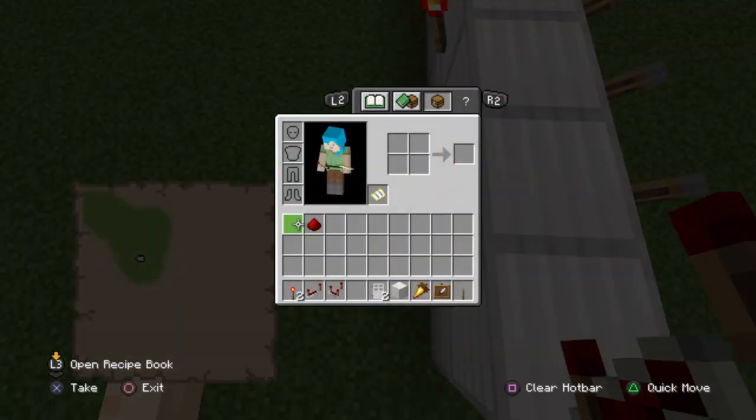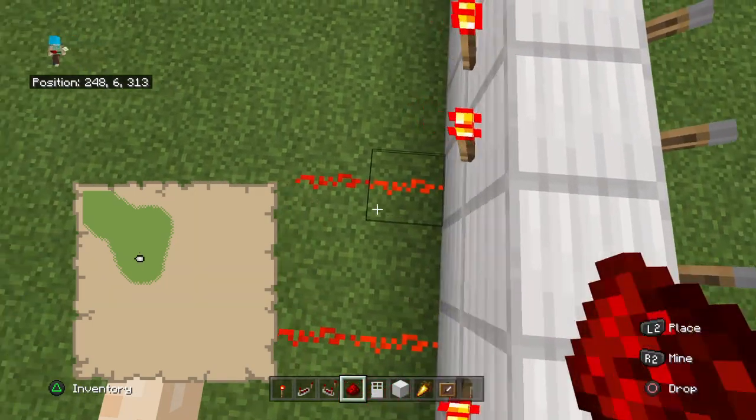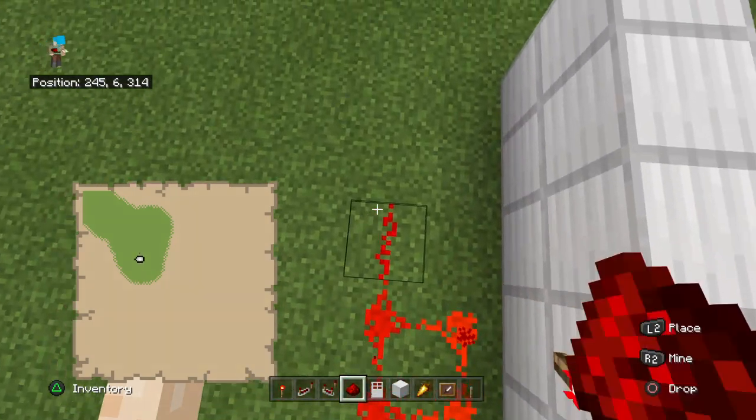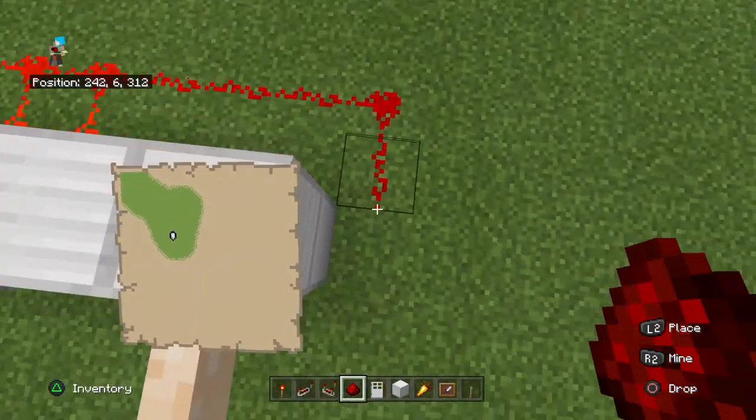After that, just put your redstone in every one of them, and just keep on looping it, all the way like how I'm doing, and after that just go down too.